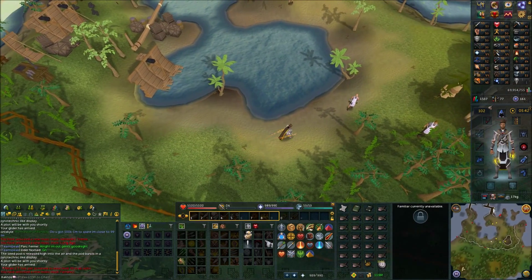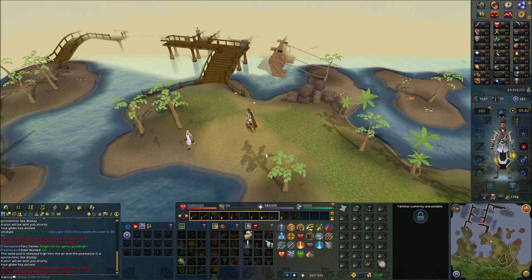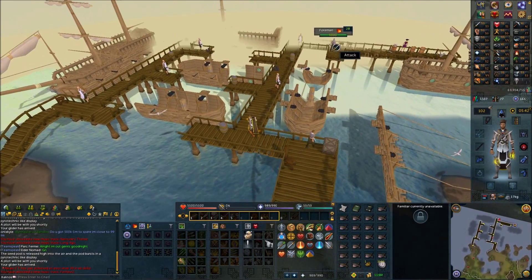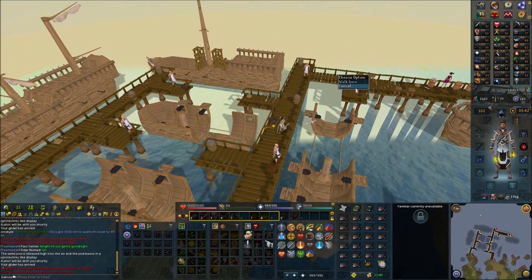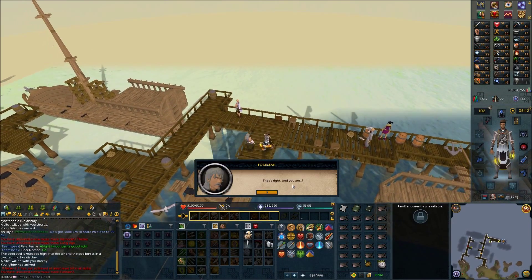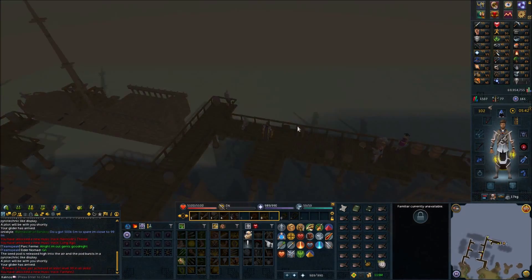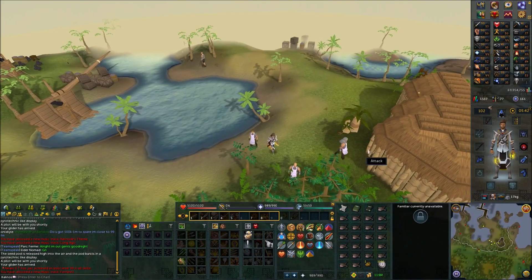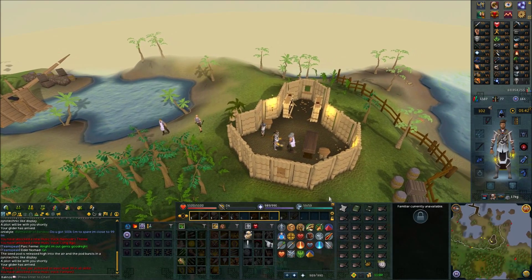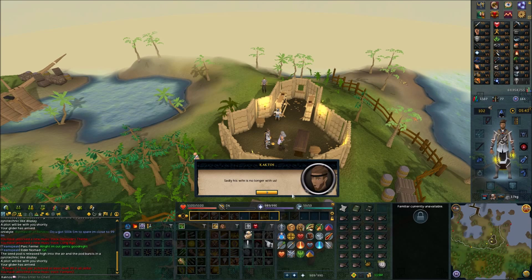Make your way east onto the shipping area, and there should be an NPC called the Foreman — you'll want to speak with him. A cutscene will follow. Sadly, his life is no longer with us.